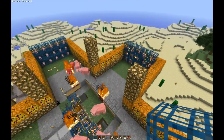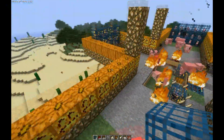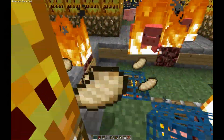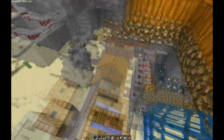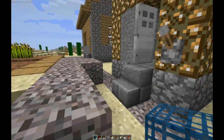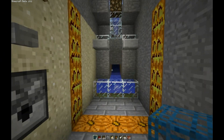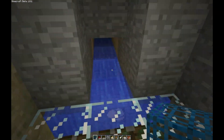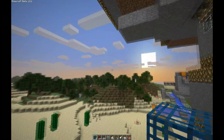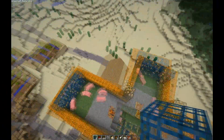I do know that on some servers you can actually pick up pig spawners. In 1.9 you'll be able to pick them up with silk touch, but the machine is broken right now — I have to fix that. Right now I was actually going to work on a new aspect of this factory. If you guys have any suggestions or tips as to what I can add on, go ahead and post a comment below.